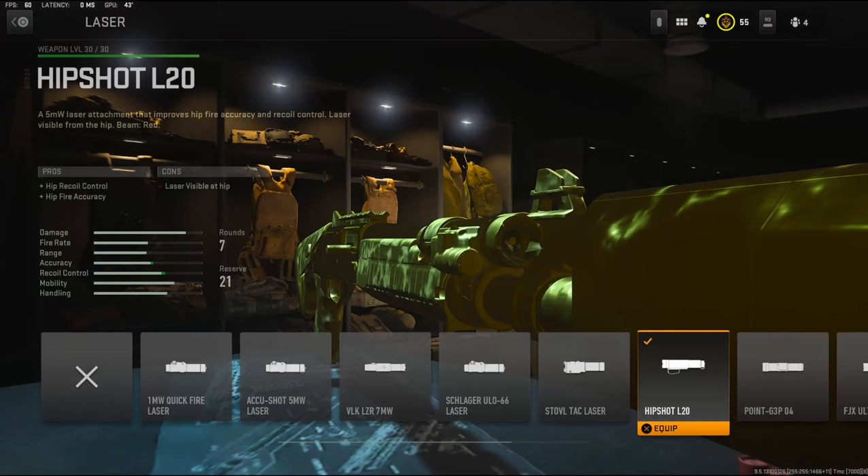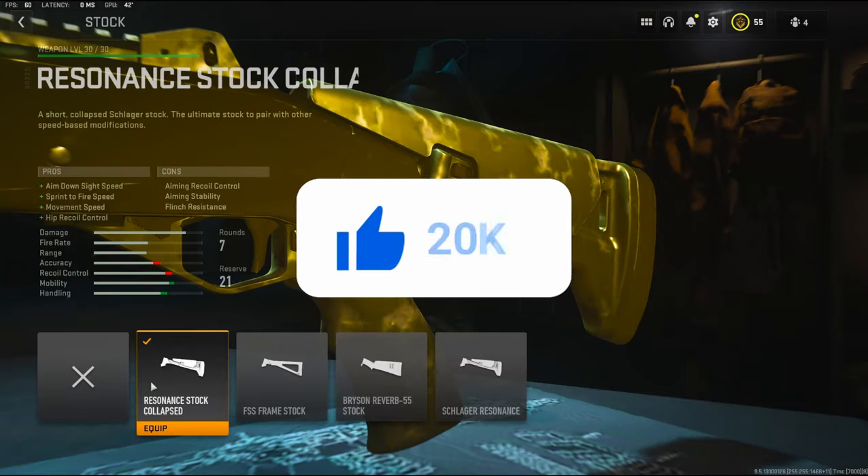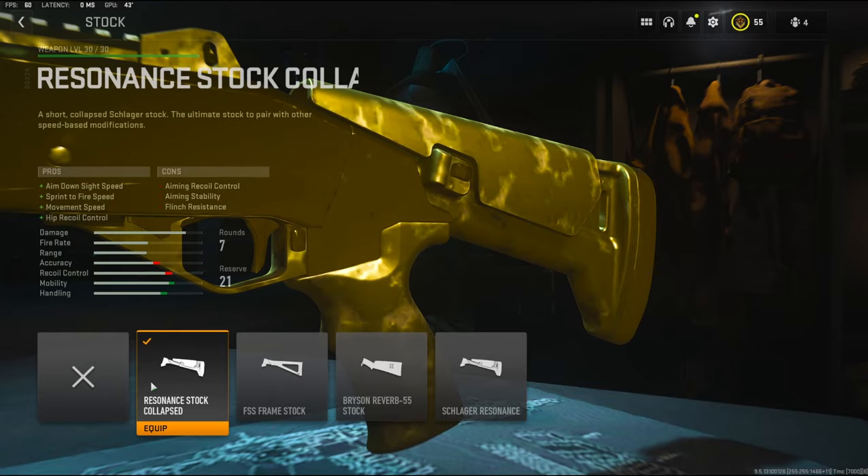For the laser, I'm going to be using the Hip Shot L20. It adds hip recoil control and hip fire accuracy. On the stock, I'm going to be using the Resonance Stock Collapsed. It adds aim down sight speed, sprint fire speed, movement speed, and hip recoil control.